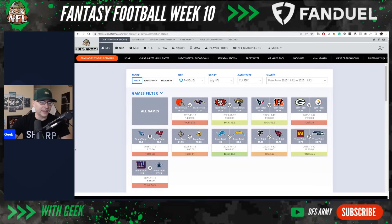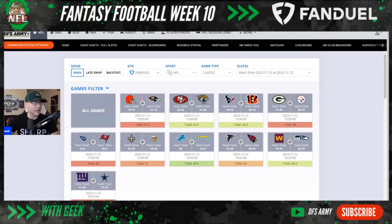Let's take a look at the game tiles on the DFS Army Domination Station optimizer. The bottom bar shows game totals and team totals up top — we want high projected team totals in games to target. Cleveland at Ravens — no good, 37 total, red, stay away. San Francisco at the Jaguars is interesting with both teams carrying some interest. The home underdog is an acceptable spot; passing games have worked against San Francisco this year.